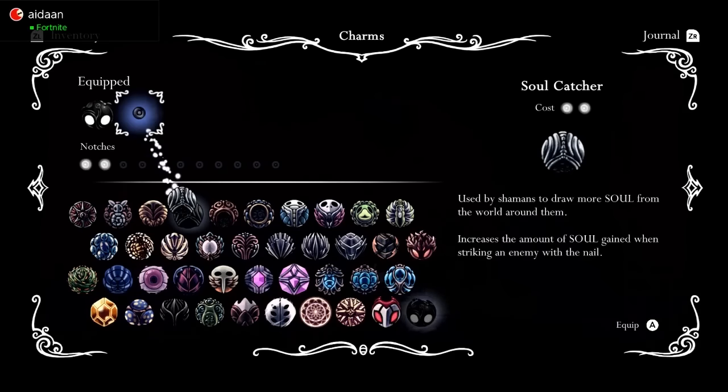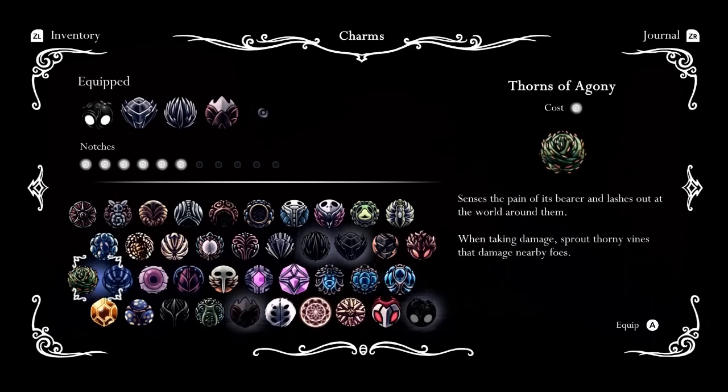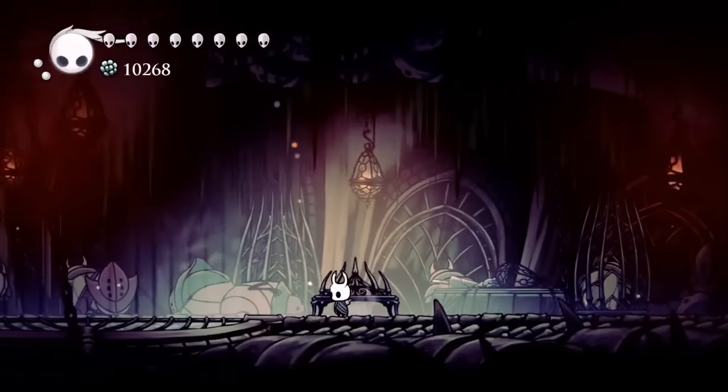So if I had to switch this up a little bit, I like to go with a nail build. I would go long nail, quick slash, nail master's glory — it allows you to charge up your nail so you can one-shot primal aspids — and then something a little more defensive, either thorns of agony or the spore shroom to keep enemies at bay.